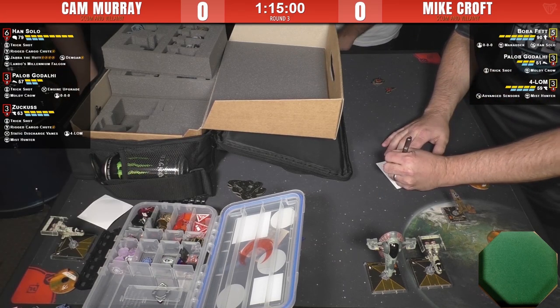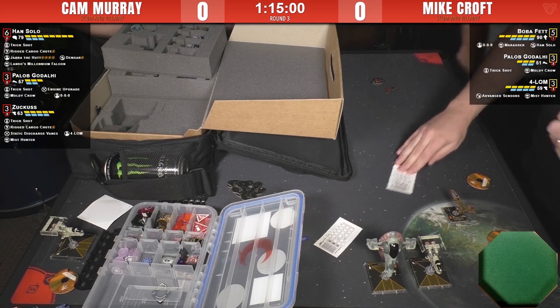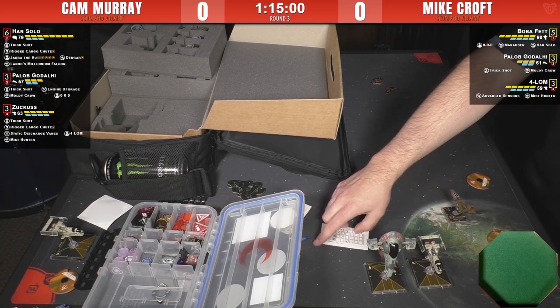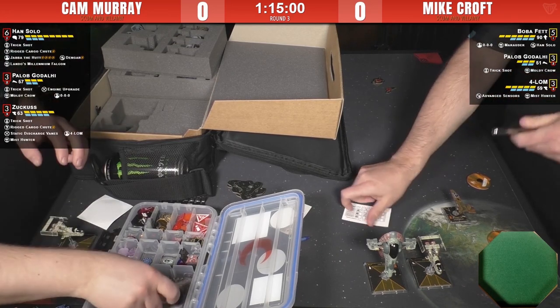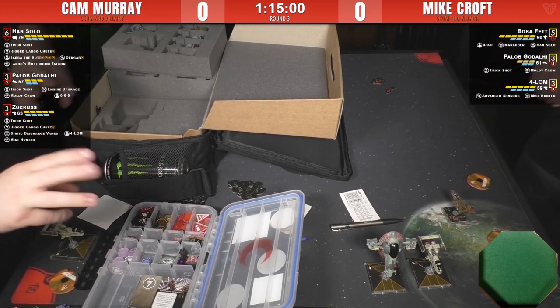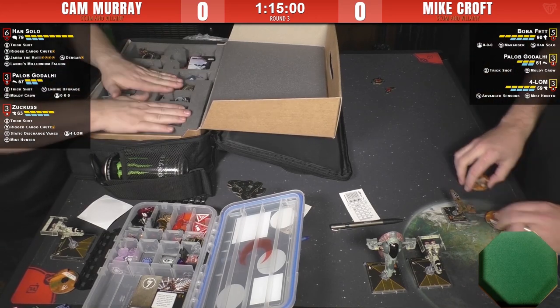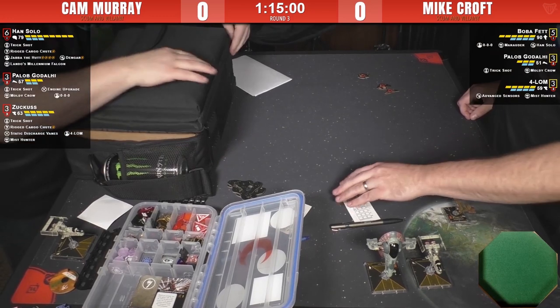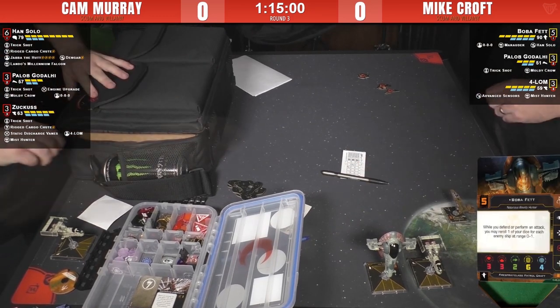That setup is quite good, especially for how cheap it is. Of course it's a Hawk and you can breathe on it and it should explode, but we'll see how it works out. The Paylob token stacking and stealing ability is something interesting to keep your eye out for. I'll start on Mike's list because it's the one right in front of me.